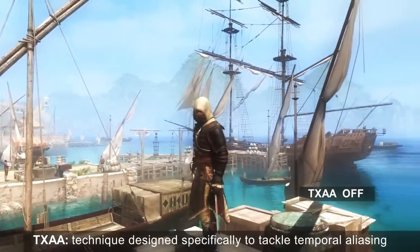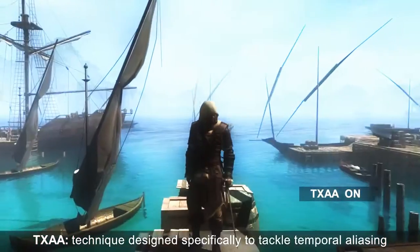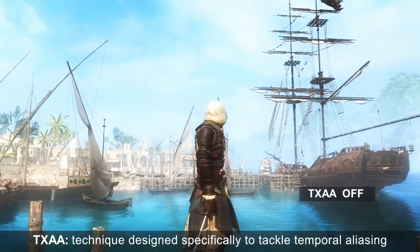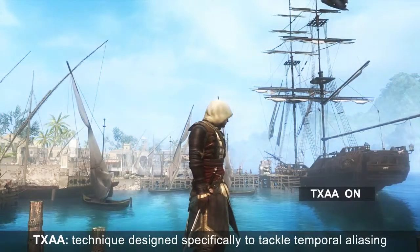NVIDIA TXAA is a PC-exclusive film-style anti-aliasing technique. It is designed specifically to tackle temporal aliasing, which is the visible movement of edges when the camera or player's viewpoint is in motion. If you look at the rigging of the ship, there's a lot of flickering. When TXAA is on, the flickering disappears and the ropes look complete and realistic.